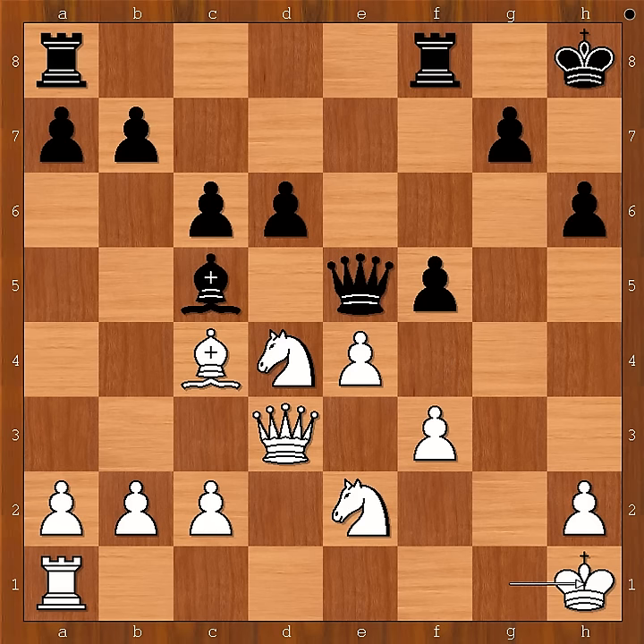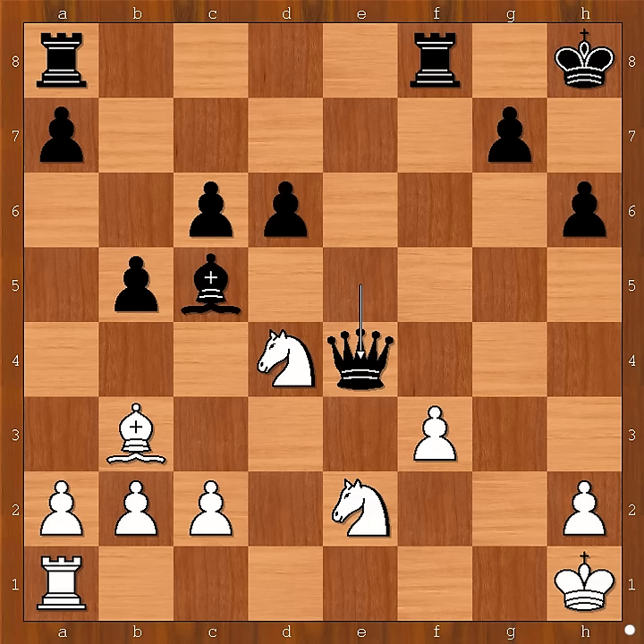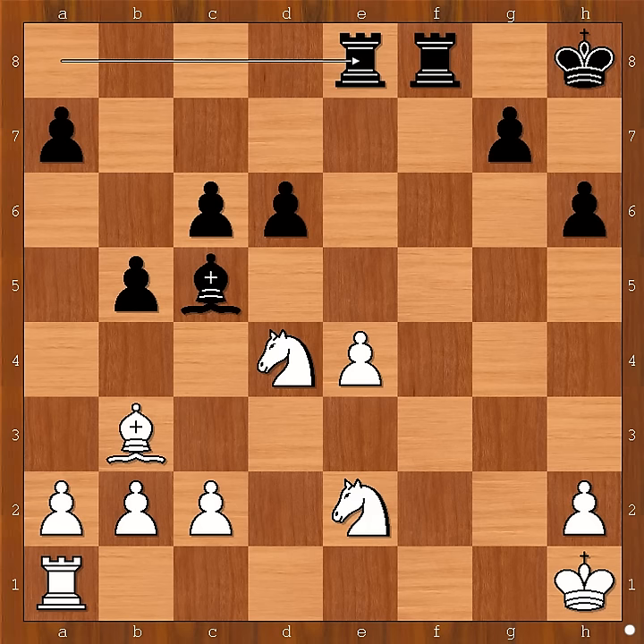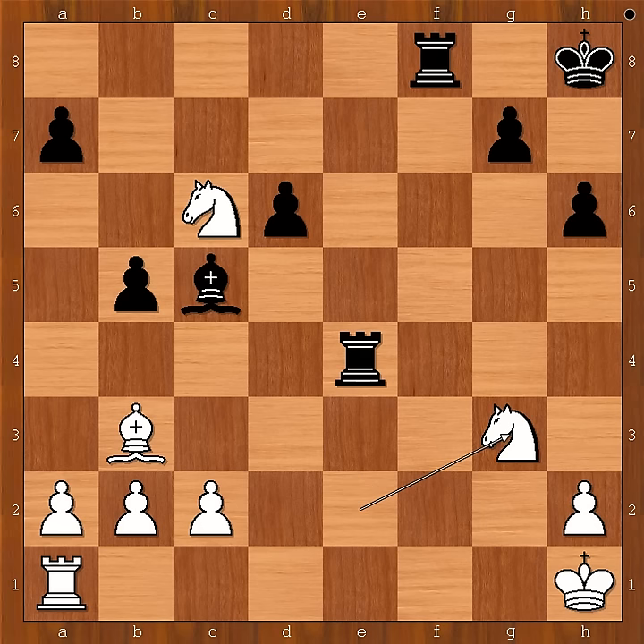Back to our game. After king to h1, Emanuel Lasker played b5, bishop to b3, and now f takes on e4, queen takes on e4, queen takes queen, pawn takes queen, rook from a to e8, knight takes pawn on c6. Tarrasch was on the back foot, but now he's back in the game — however, he had spent lots of time on the clock. Rook takes pawn on e4, knight to g3 attacking the rook, rook from e to e8, rook to d1.